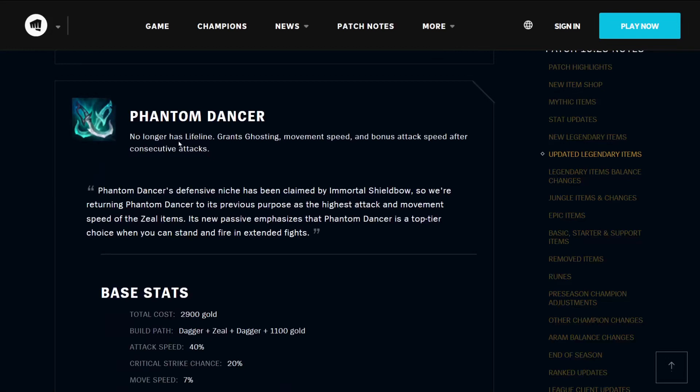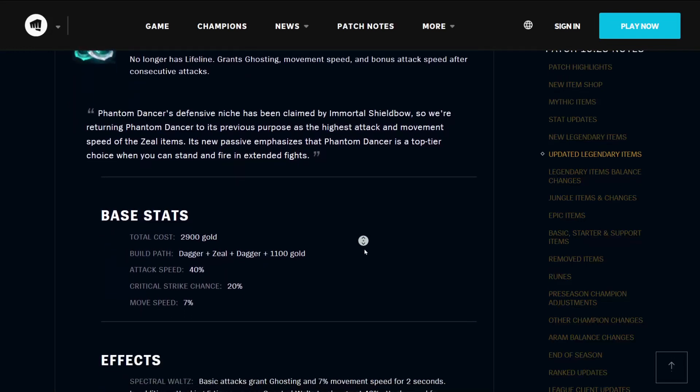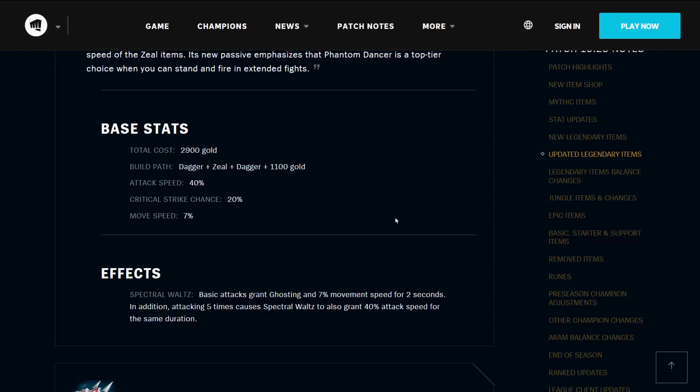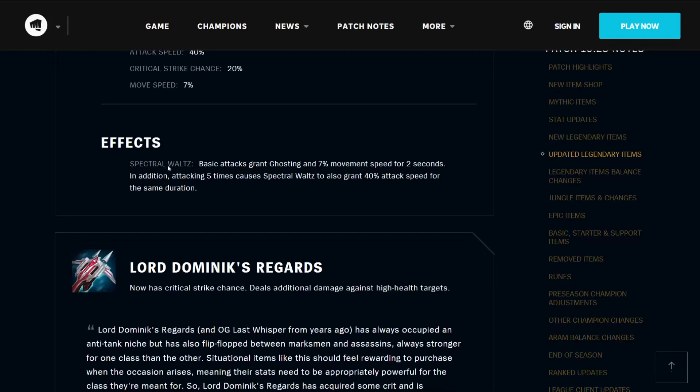The Phantom Dancer no longer has Lifeline — it grants ghosting, movement speed, and bonus attack speed after consecutive attacks. Phantom Dancer's defensive niche has been claimed by Immortal Shield Bow, so it's returning to its previous purpose as the highest attack and movement speed of the Seal items. Its new passive emphasizes that Phantom Dancer is a top-tier choice when you can stand and fire in extended fights. It costs 2900 gold, builds from the Dagger, Seal, and another Dagger, plus 1100 gold. It has 40% attack speed, 20% critical chance, and 7% move speed. Its Spectral Waltz effect means basic attacks give you ghosting and 7% move speed for 2 seconds, and attacking five times causes Spectral Waltz to also grant 40% attack speed for the same duration.